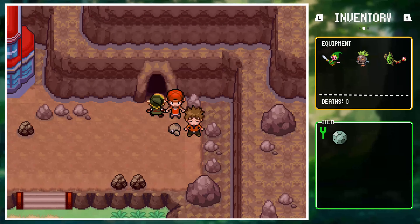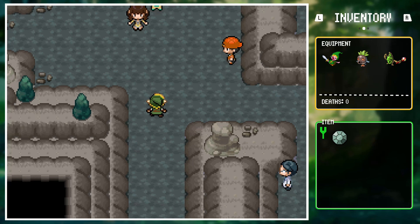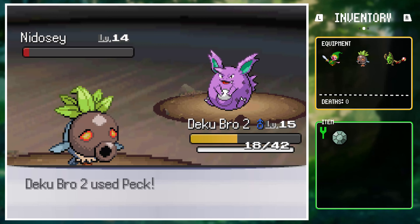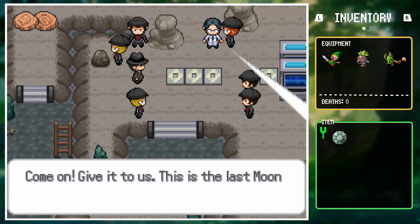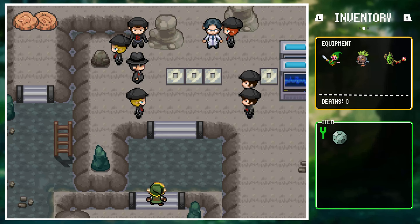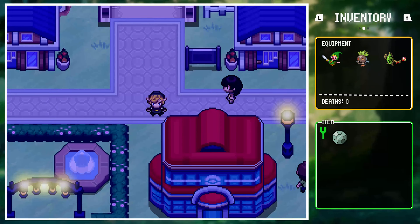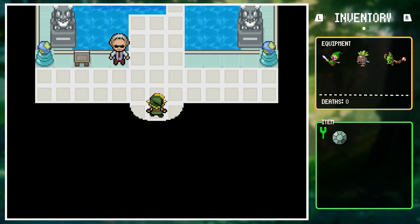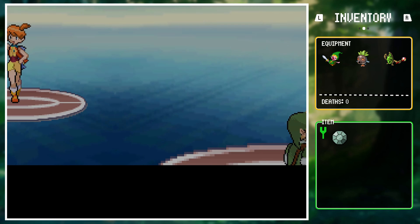After a short bit of PTSD, Link was tasked with stopping evildoers in Mt. Moon. He ran into the occasional monster — strange to him that people would just fight with creatures and then be defeated. The evildoers were experimenting with triple fusion, which he didn't understand why it was bad, but he defeated them and headed out. As he entered Cerulean City he made his way towards the gym, arriving face to face with Misty, the boss of the area.